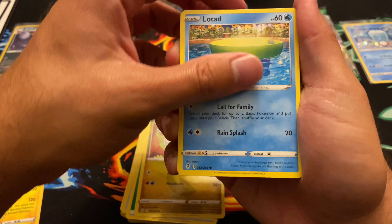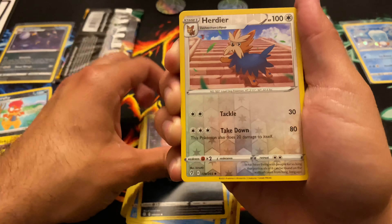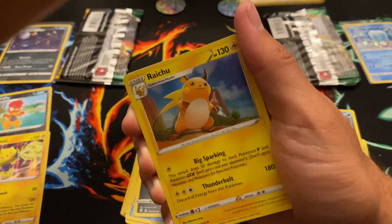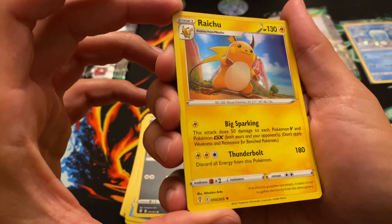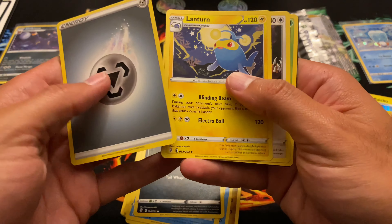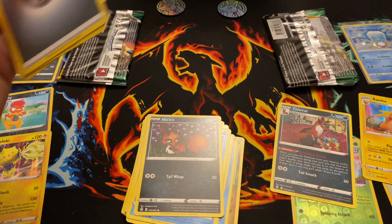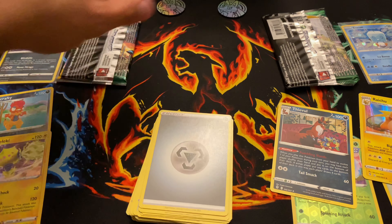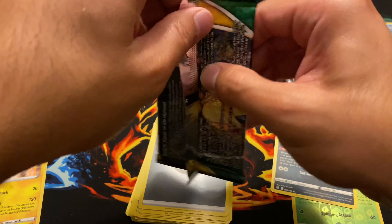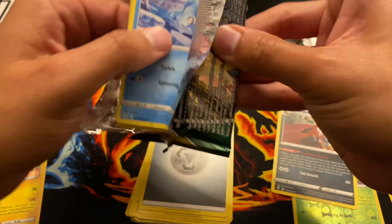Second pack of Esky — let's see if it can beat a V card. Reverse holo is Hydreigon dark, right? Holographic Raichu — pretty epic looking. But it does not beat the V card. Lantern, Nurturing Crystal, code card.